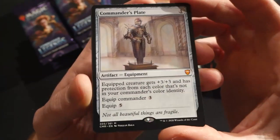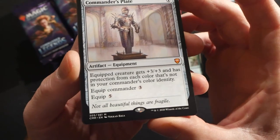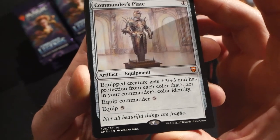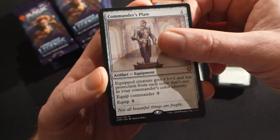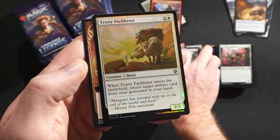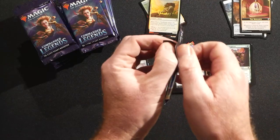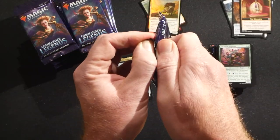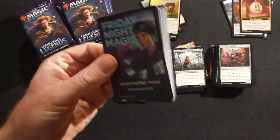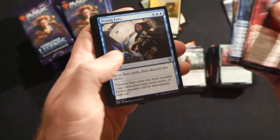Commander's Plate is a really awesome new mythic equipment. For one mana we get an artifact equipment — equipped creature gets +3/+3 and has protection from each color that's not in your commander's color identity. Equip to a commander for three, and equip five otherwise. That is really awesome. A lot of awesome cards in the set — Scroll Rack, Jeweled Lotus, Opposition Agent. Commander's Plate is pretty sweet.